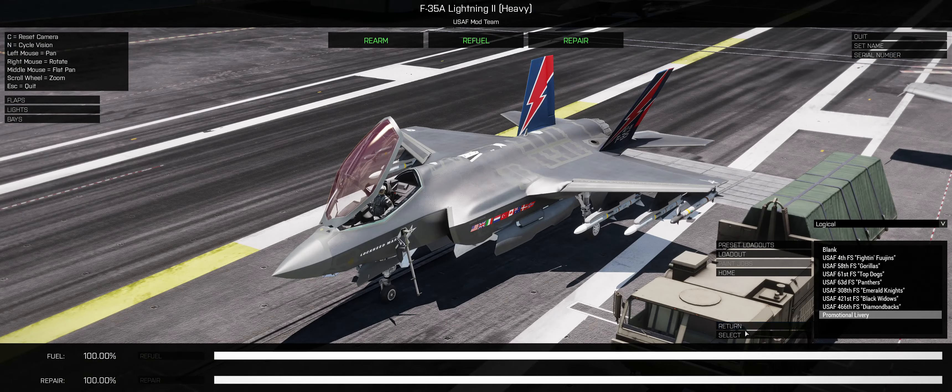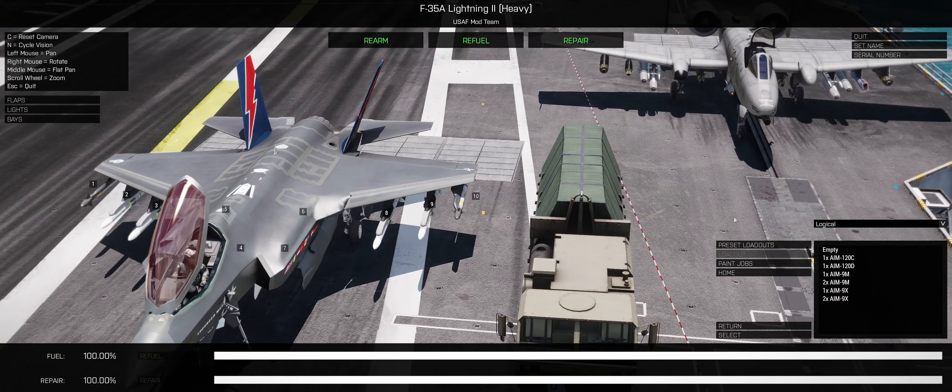Now loadout - what do we have here? We have the AMRAAM and two different Sidewinder rockets. The M9M is the older one, not as nimble as the newer M9X. So we would use this one, of course.